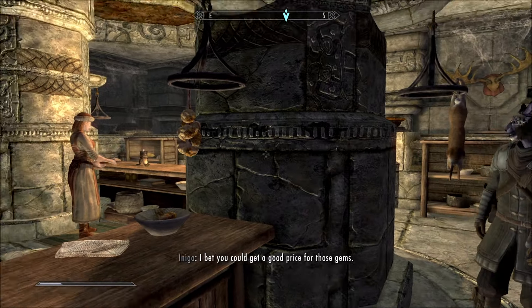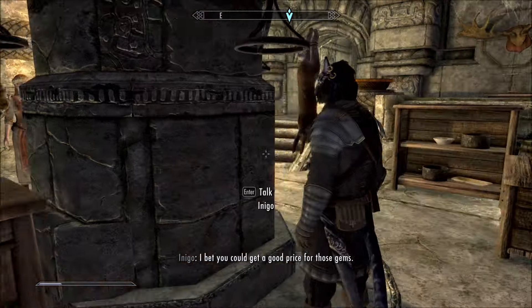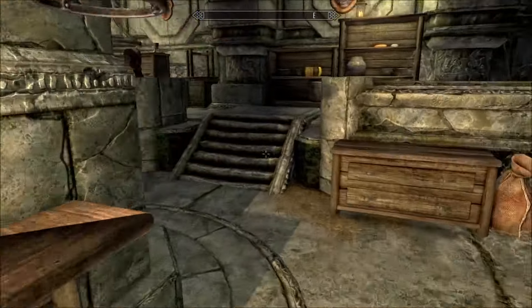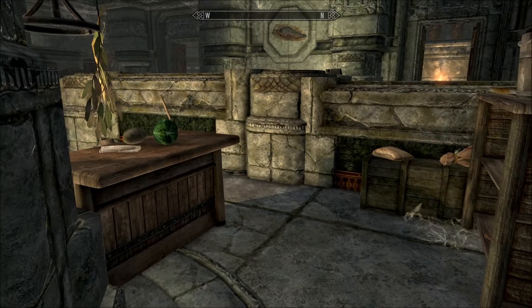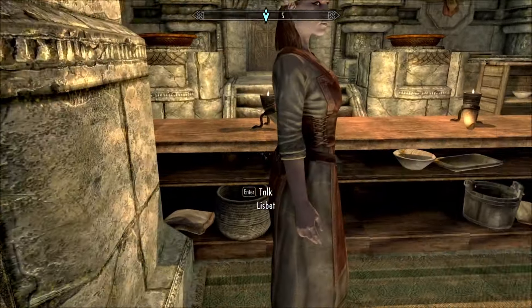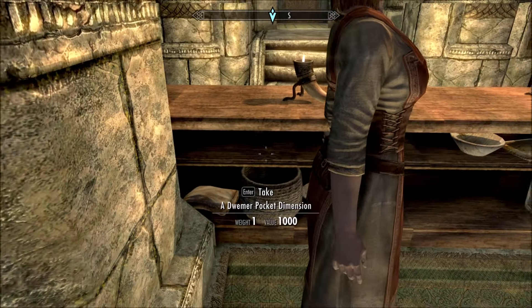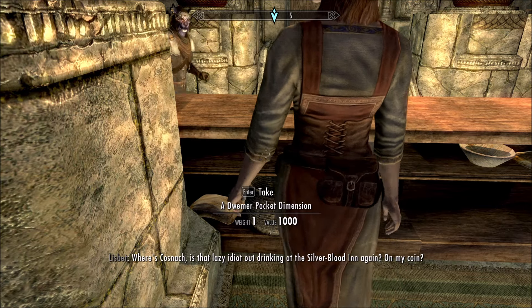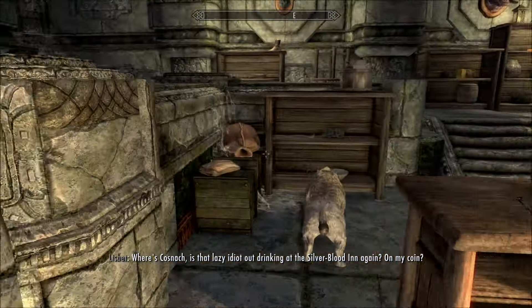Hi everybody from a beautiful day in Skyrim. I'm in Markarth, thanks Inigo, and I'm looking for the Dwemer storage cube. This is yet another upgrade of that particular mod. Just to show you where I found it - it's right there behind Lisbeth. It was right pain in the backside to find; it's really well hidden, so now you know where to get it.